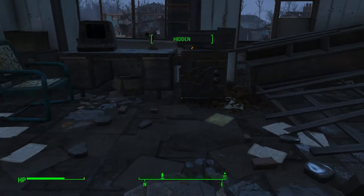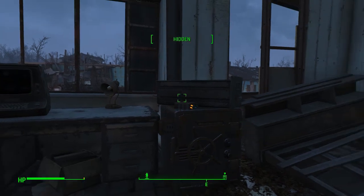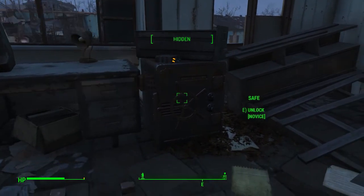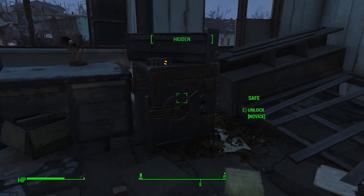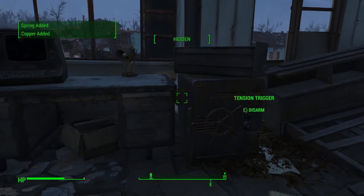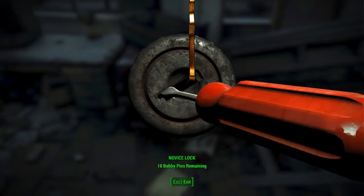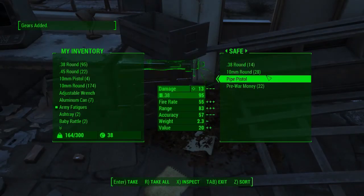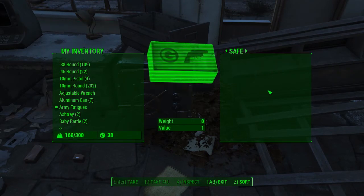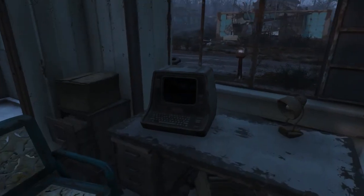Save, just in case. This has a tension trigger and a bomb — so this chest will explode if you try to lockpick it. I don't know why there would be a makeshift bomb on this safe, but either way we will not let that bother us. Let's see what's in it. Easy to lockpick — just some money and ammo. And we have a terminal that we need to get into.